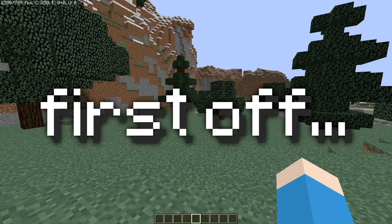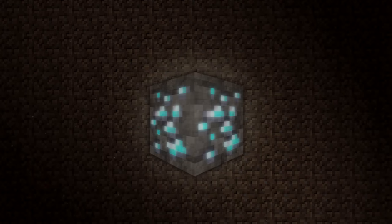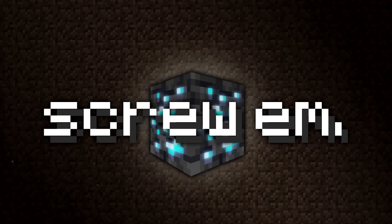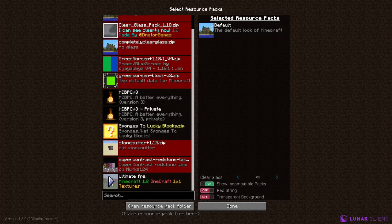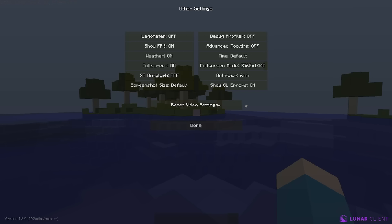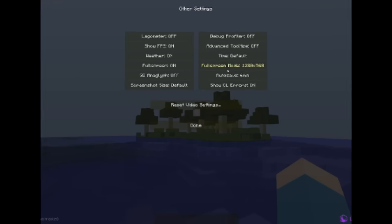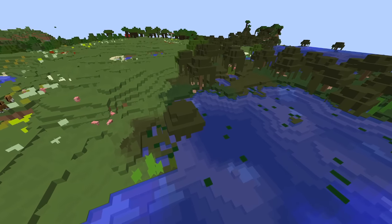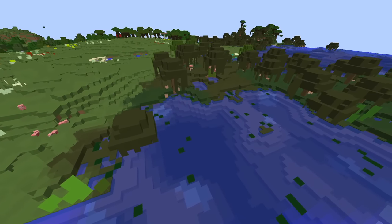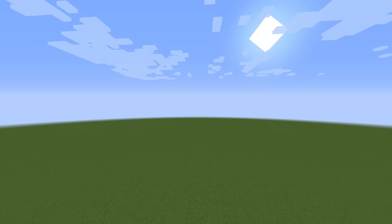Let's get goofy. First off, render distance — 8 chunks? Ridiculous. Set it to 2. Look at those frames. And these beautiful 16x16 textures? Screw 'em. I play Minecraft enough to know every block by the color, so it's time for a 1-pixel texture pack. It runs better too. We were operating on a crisp 2560x1440 resolution, Ultra HD — you don't need that for Minecraft. Let's go down to 480p... actually that reduced FPS. Let's go back up to 1080p — that seems to be the sweet spot.